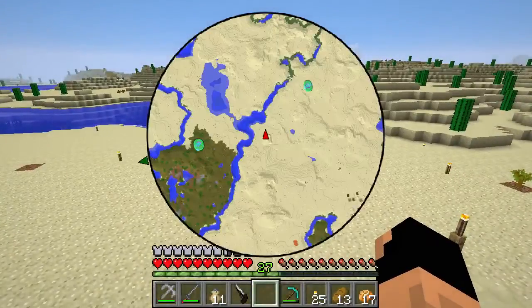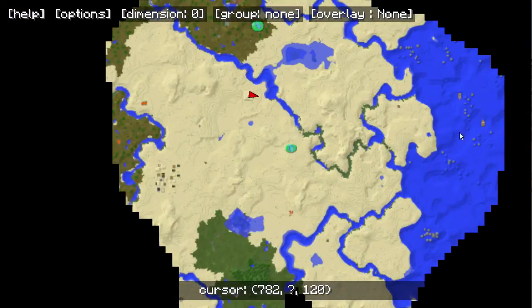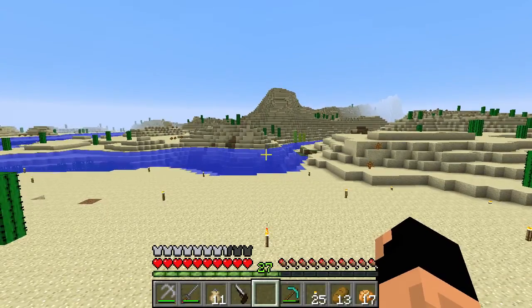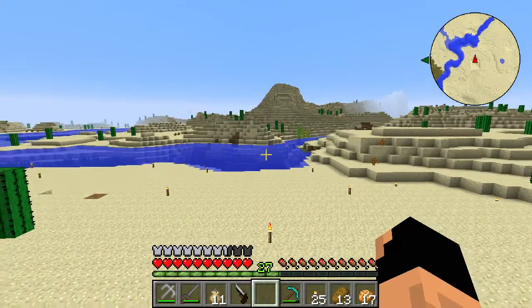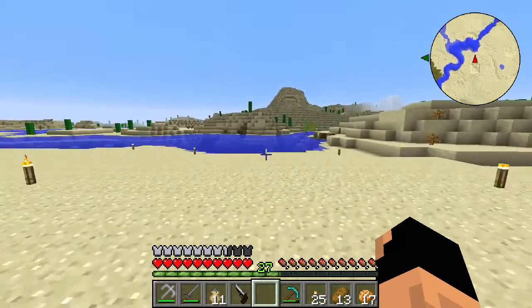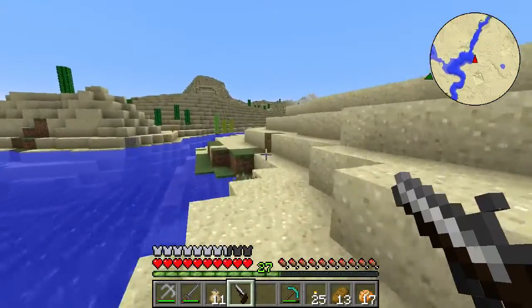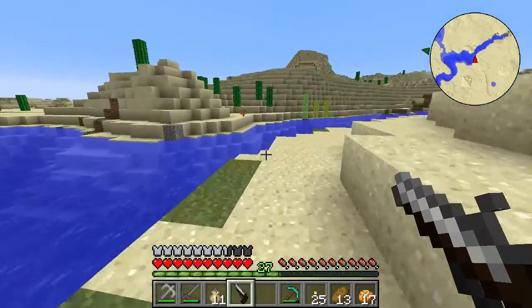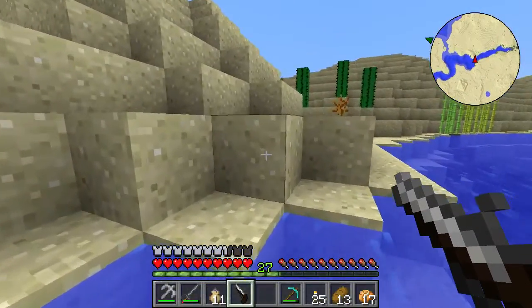Now that we have all of this stuff - all three things together - all we need to do is put this here, this here, and boom, this here. And now we have 12 shots, so it should be fine. With the flintlock, you're supposed to right-click and hold it for a certain amount, and it clicks when it's fully drawn like a bow. Then you let go and it clicks - and then we can shoot stuff.